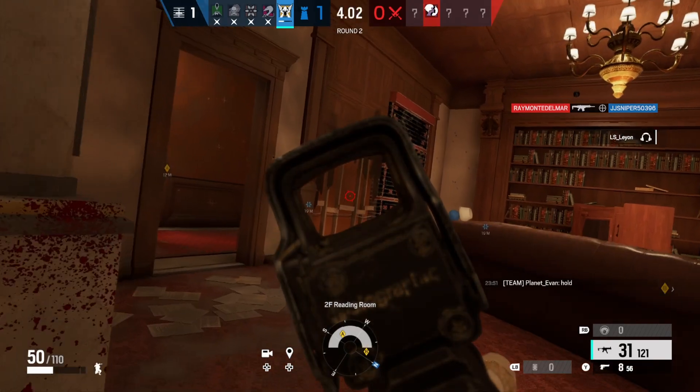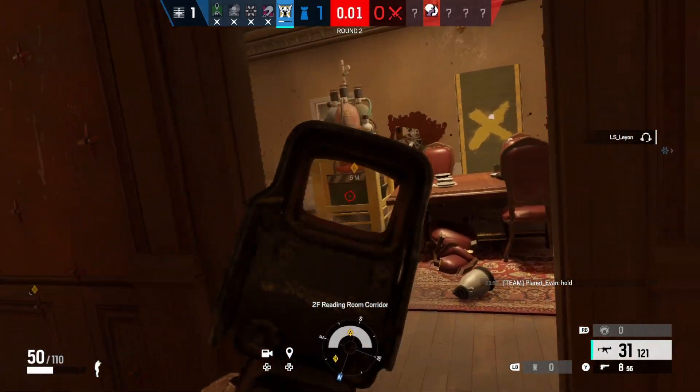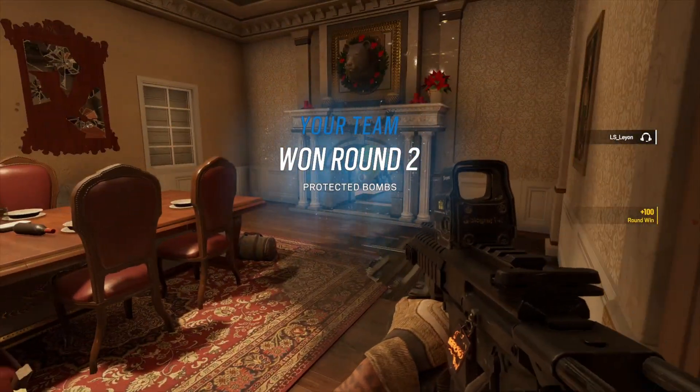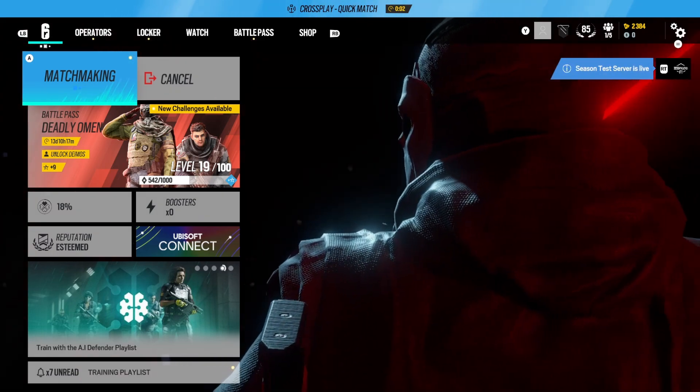Rainbow Six Siege. The goal of Rainbow Six Siege is simple: either completely wipe out the opposing team, or complete some sort of objective within the fighting area to win the round. I will be playing Quick Match for this round of the challenge, so the game will end once one team has won three rounds.